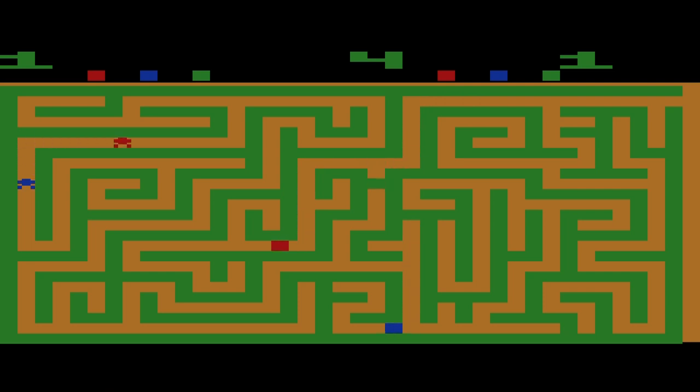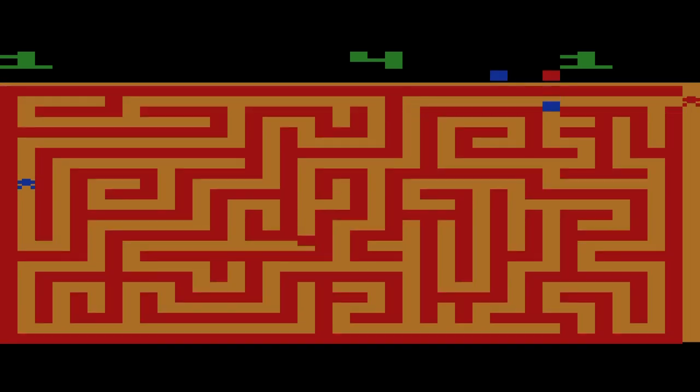Só tem como passar pela saída do labirinto ao encostar nos 3 blocos — se não fizer isso, não tem como. Os dois já foram. Primeiro vou tentar mostrar para vocês que não tem como sair — o jogo impede de eu sair. Agora tem que ir até o verdinho. Agora sim, vou sair. Pronto! O bloco verde desapareceu quando encostou também no play azul.